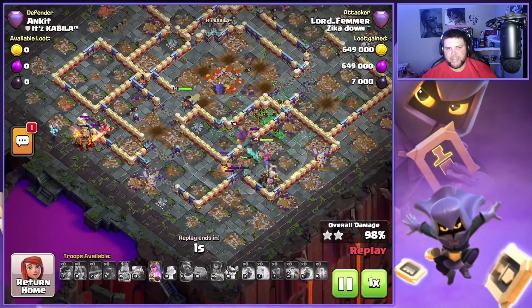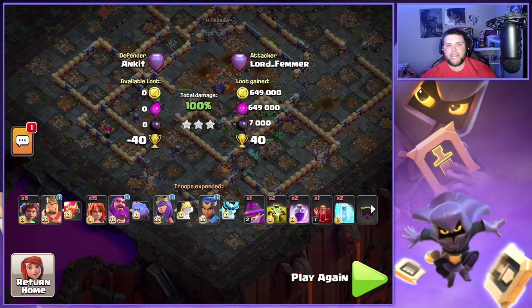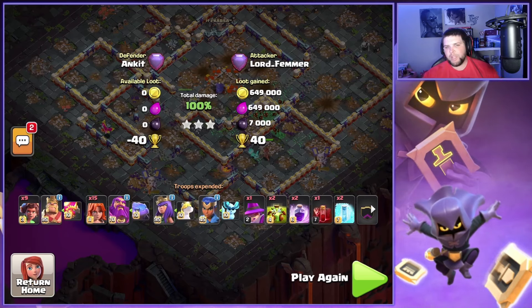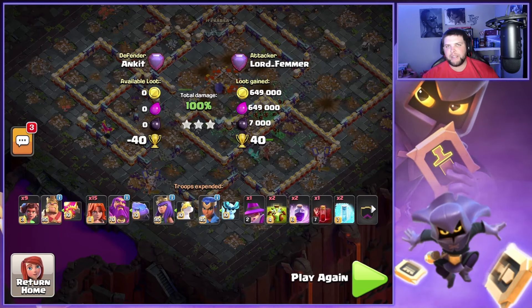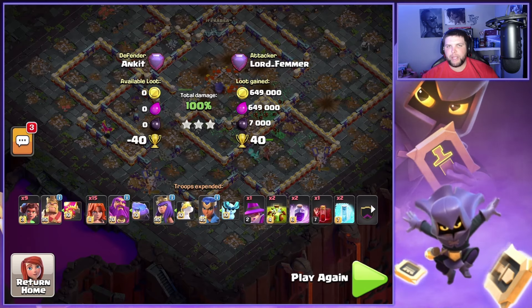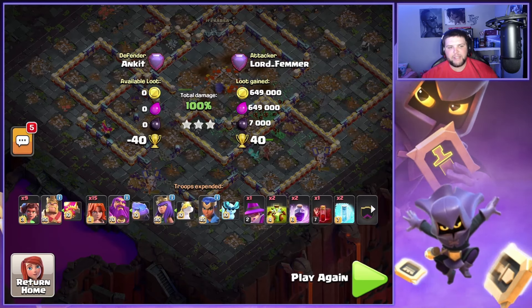I love the Super Minions in this attack. They fly the outside of the base, so they're not going to get hit by seeking air mines and air bombs, but we pick up so much value. You saw us take out a Barbarian King, multi archer towers, Ricochet Cannons — and they cannot be attacked by ground defenses. So having just Valkyries in the CC is not nearly as strong in my opinion, because if it comes down to the very end and you need an air troop to finish it off — like taking out a Ricochet Cannon — the Super Minion is going to get it done for you and pick up that triple.